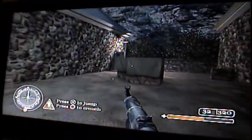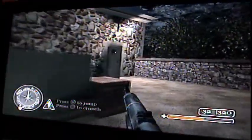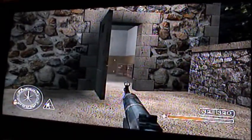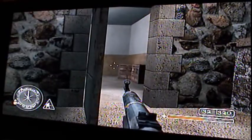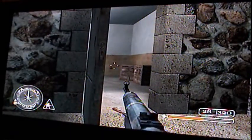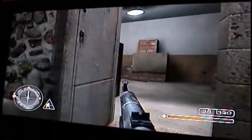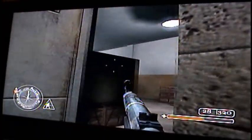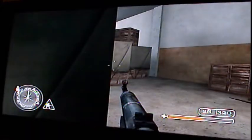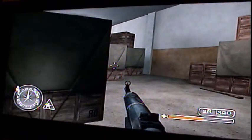Nobody will be out here, but you can come around, stop at the doorway, and there'll be a couple guys that'll come running at you — one or two. Throw a grenade down in there, and there's a couple more guys down there in the end.